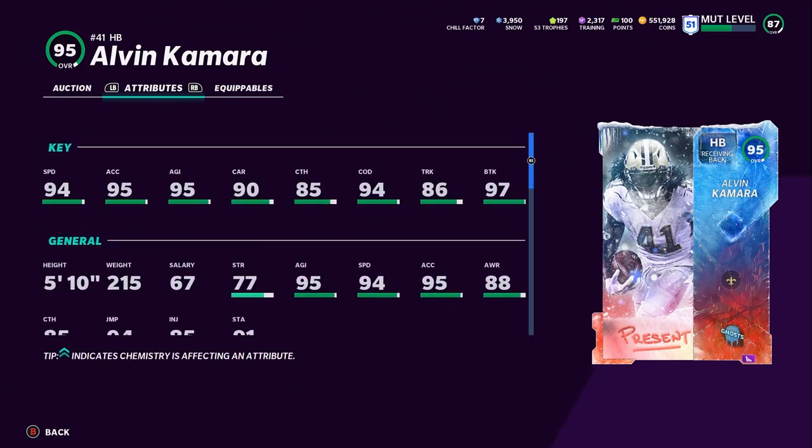Now, is he the best running back in the game? No, because another running back was dropped. But Alvin Kamara is one of the best running backs in the game. He can be powered up — and here's the beauty of him. Powered up and chemmed up, Kamara will have 95 speed, 96 acceleration, 96 agility, 91 carrying, 86 catching, 95 change of direction, 87 tackle, 98 break tackle.